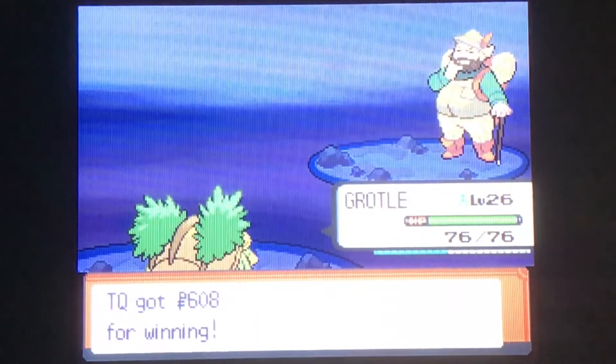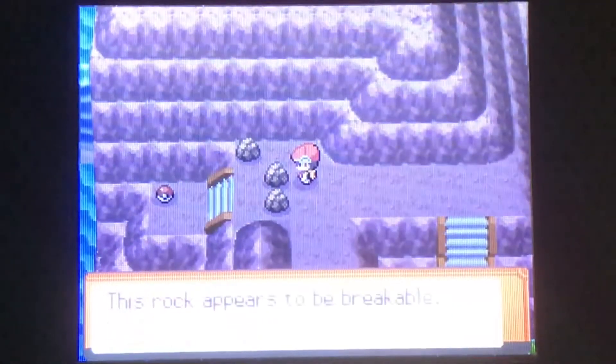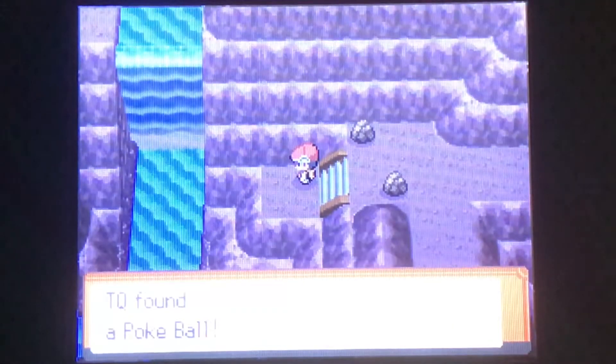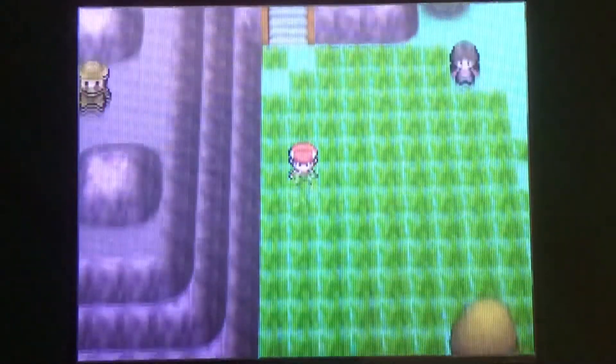The hiker says he is starved for food — have you been out here for days without a house or something? If you have Rock Smash right here, you can hop down and grab this item. Bam — Pokeball, that was definitely worth it. We've got some grass over here, and pretty sure there's an item we can grab all the way down here.